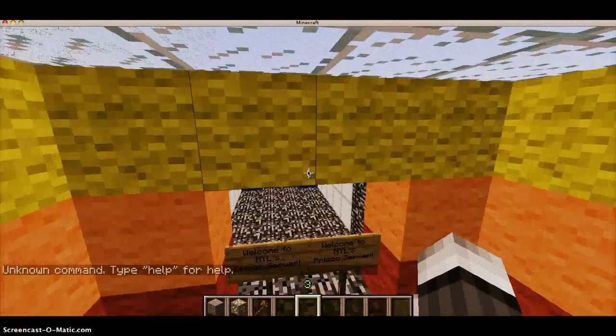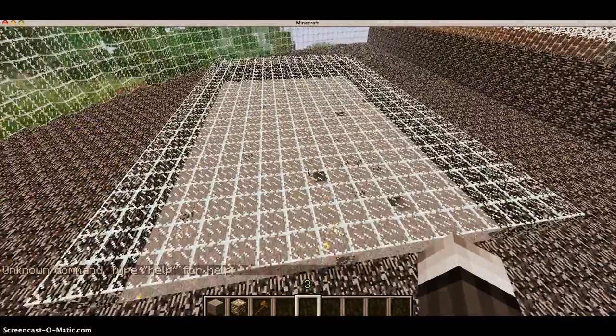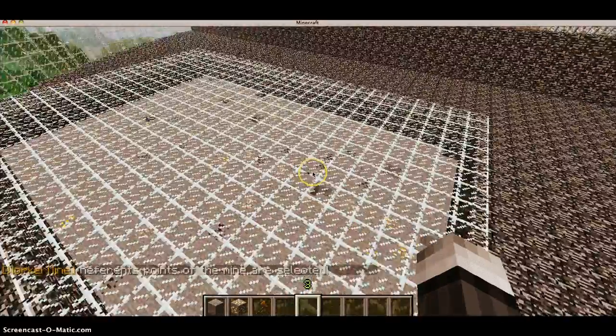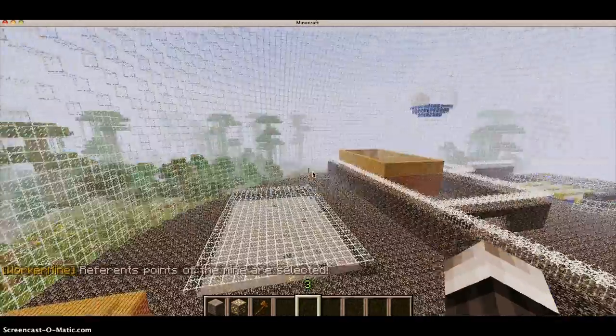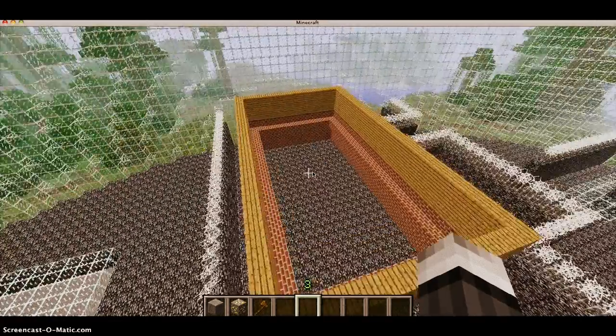In order to select a mine that you've already got, like this one here for example, you do /mine select and then the name of the mine — so this one is called 'worker mine' — and then it will select the mine, so now I can edit it again. Well, thank you for watching, and hope you liked this video. Please rate, comment, and subscribe. This is Synchro13579, signing out.